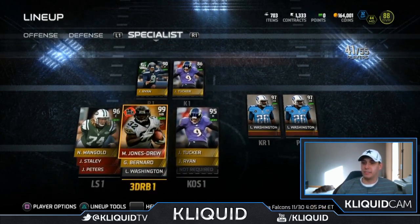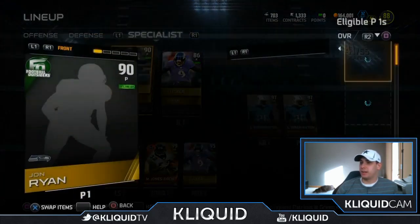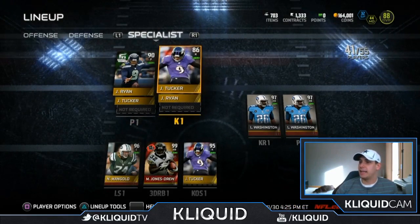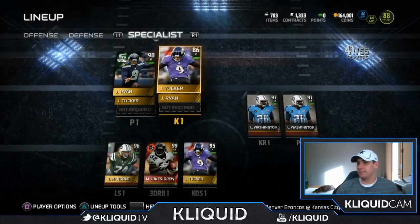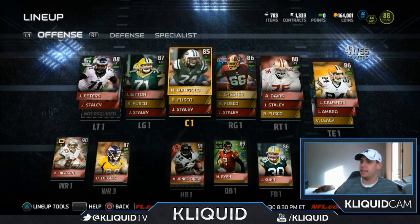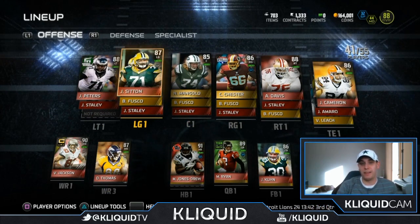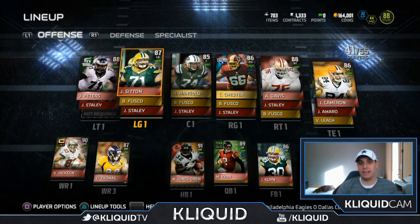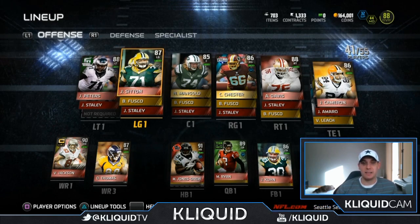Maurice Jones-Drew stays in there at third-down back and Nick Mangold at center. I have pretty good kickers — John Ryan as my punter, though I don't punt a whole lot so I don't really care much about that. Justin Tucker is my kicker at 95 kick power — it doesn't get a whole lot better than that. I might switch him out for a Matt Prater or something at some point. Overall, my team is getting a lot better — I'm at an 88 overall now, a big improvement from the 83-84 overall I was at for about a month and a half. I appreciate ea is awesome for helping me improve my team, just by giving me his scraps since his team is super stacked.